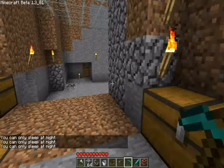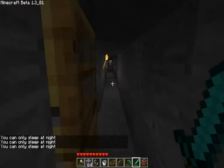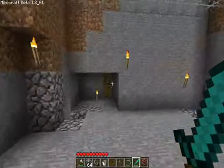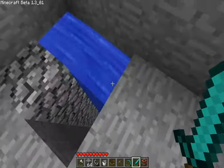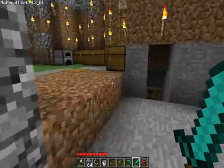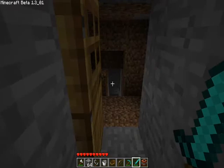This goes straight through the giant island that I'm on. As you can see there's a massive hill that just goes straight through to the other side. That goes down to the very bottom of the map where there's bedrock and where I do most of my mining. Here's my row of furnaces that I have burning whatever.